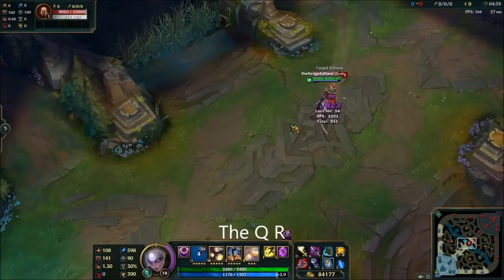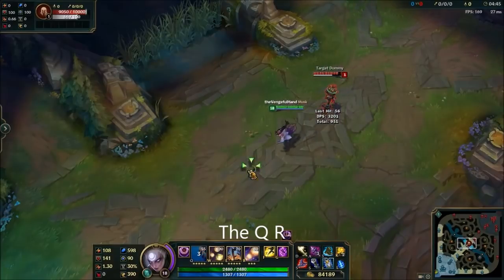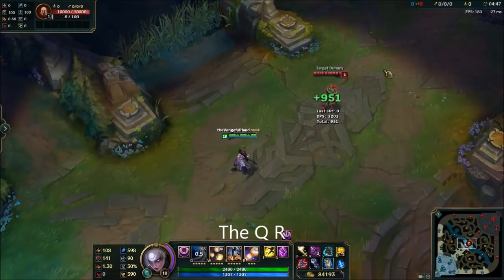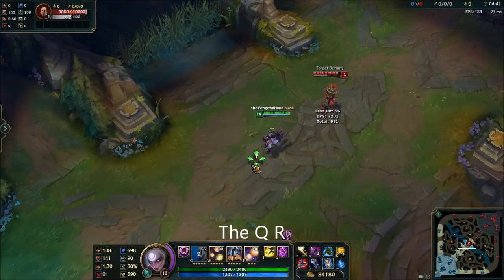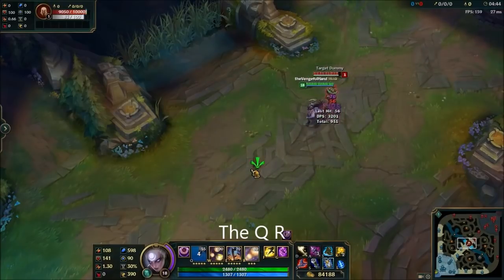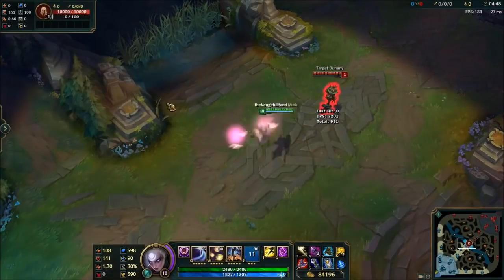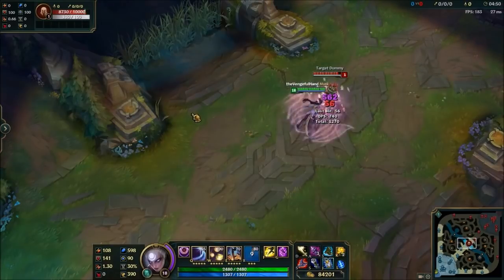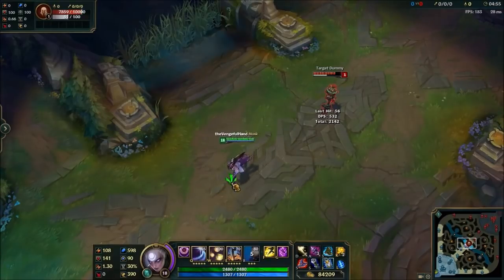On to the QR. You don't actually have to use your Q and wait for it to hit before you use your R. In fact, you can throw your Q out and then dash to them — as long as your dash and the Q hit at about the same time, you will still get the reset. It's also worth noting that when you R a target, you'll automatically auto attack them straight afterwards. This is not an auto attack reset, but it's still useful to know that you don't need to click on the target.